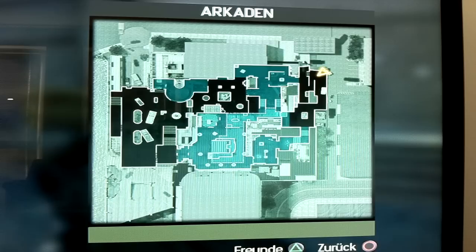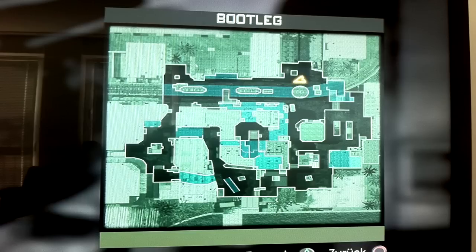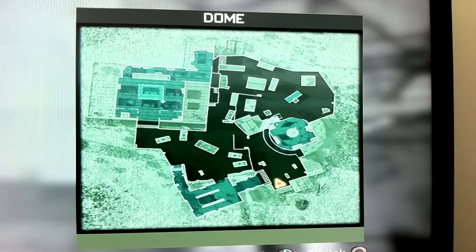In addition to that, I've managed to get hold of the multiplayer map names. In alphabetical order they are: Arc Aden, Baccarat, Bootleg, Carbon, Dome, Downturn, Fallen, Hardhat, Interchange, Lockdown, Mission, Outpost, Resistance, Sea Town, Underground, and Village.